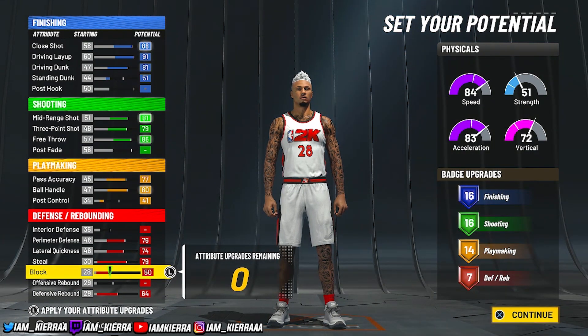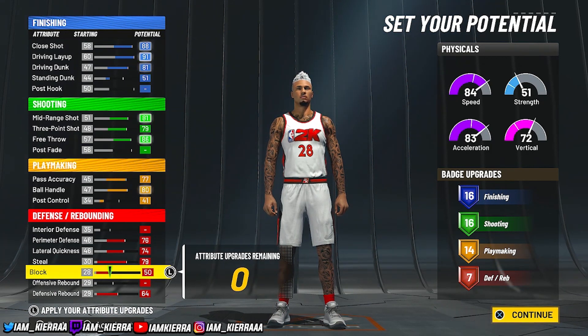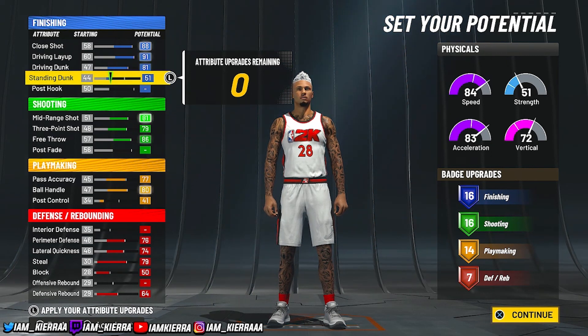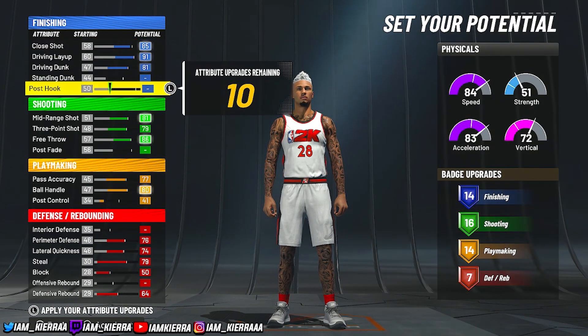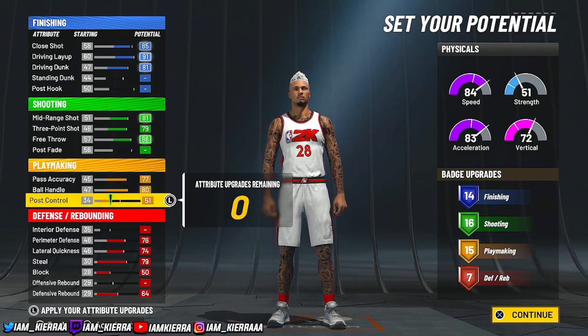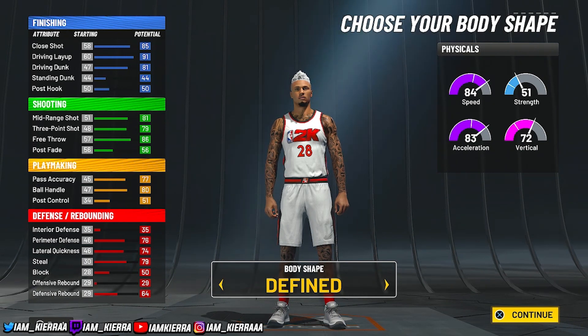If you feel like you don't need that many finishing badges and would like more playmaking, I'll show you a different way. In my opinion, you don't need 16 finishing badges. If you don't want 16 finishing badges, just take off standing dunk and put your close shot up to an 85, then put the rest on playmaking so you get at least 15 — because it's an ISO build you need a bit more playmaker badges. So you'd have 14, 16, 15, and 7. It's your personal preference — pick whatever fits your play style.